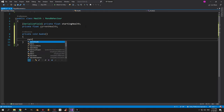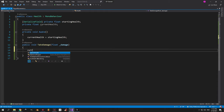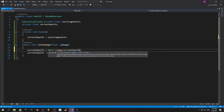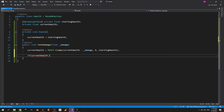Now let's create an awake method and inside it make current health equal to starting health. Next let's make a public void called take damage that takes in a float parameter called underscore damage. The logic is simple — we subtract the damage from current health. But let's introduce a safeguard using mathf.clamp to make sure health doesn't go below zero or above the max value. The minimum value will be zero and the maximum will be starting health, because we never want more health than we had at the beginning. Since the clamp handles the subtraction we can delete the previous line.